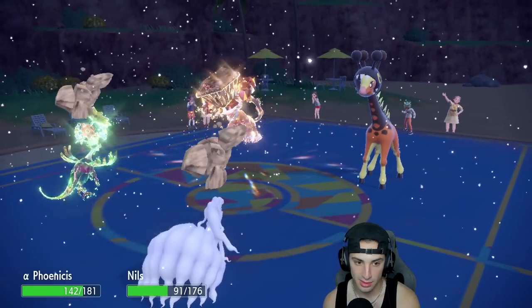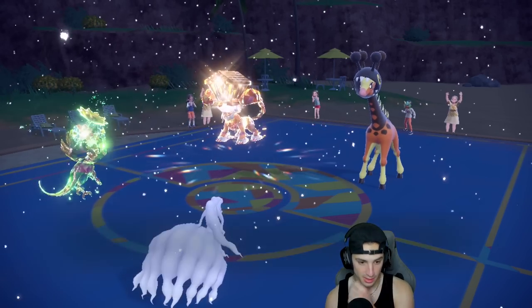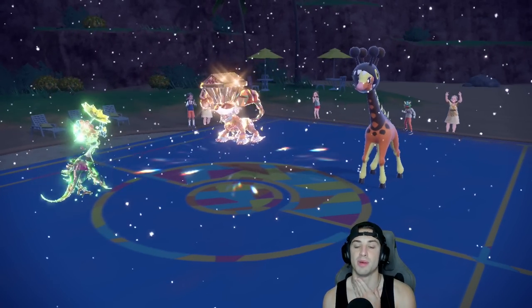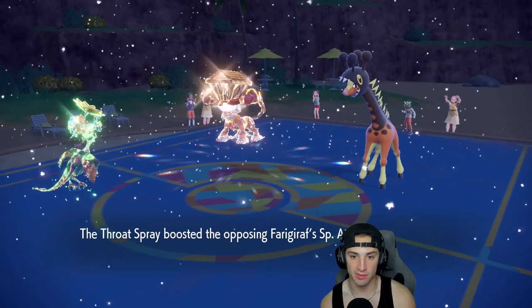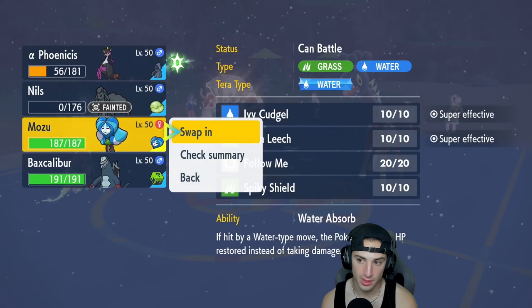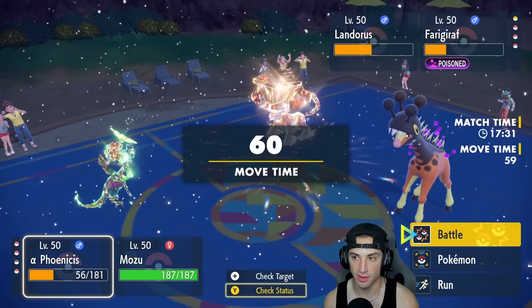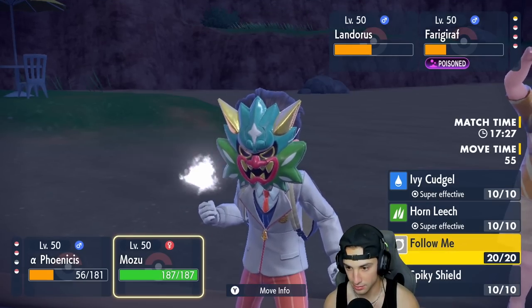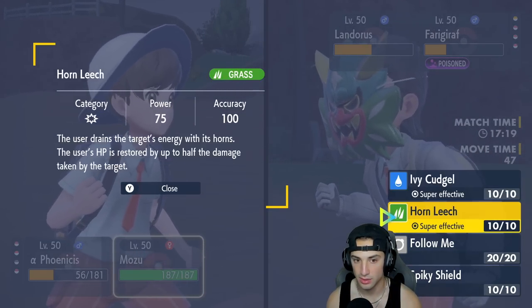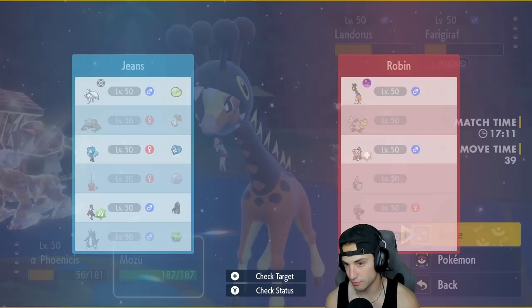Ninetales soaks the Hyper Voice. Now what's my play? I might bring out Wellspring Ogerpon to get after Landorus with Ivy Cudgel. Water move is the best bet. Ivy Cudgel comes out, but Landorus withdraws. Maybe I should have gone for Horn Leech. Iron Bundle comes in — that's fine. Hospitality activates from Sinistcha which is cool. Fezandipiti protects so I can Roost next turn and look for another Toxic Chain on Sinistcha.